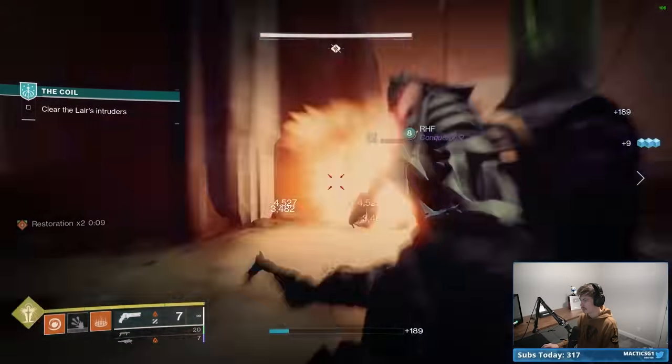Now with Ember of Torches swapped in, we're only getting eight seconds of restoration when we melee for the initial activation instead of 12. I'm okay giving up four seconds of the initial buff timer because the difference between 12 seconds and eight seconds is kind of inconsequential — eight seconds is plenty of time to find another enemy to extend the buff. I'd much rather have Torches to make sure I always have a way to acquire Radiant, or to be able to acquire it at all outside of Season of the Wish.